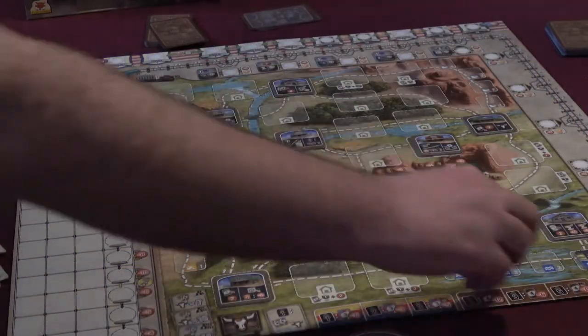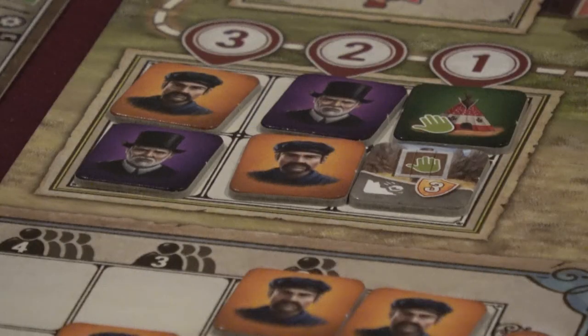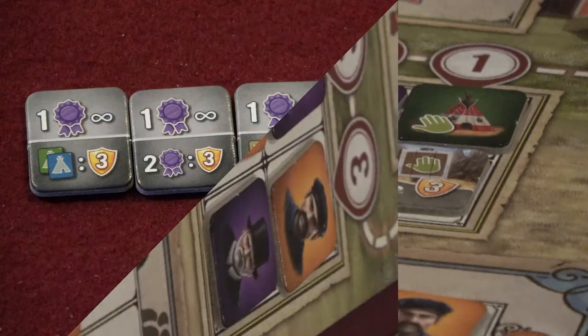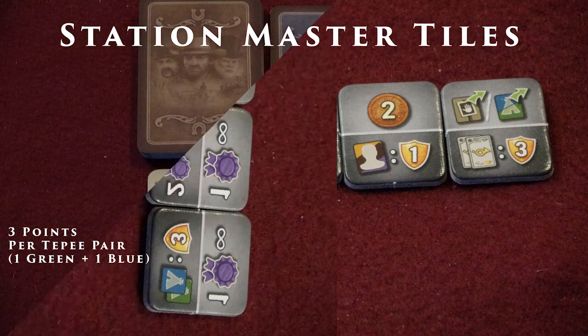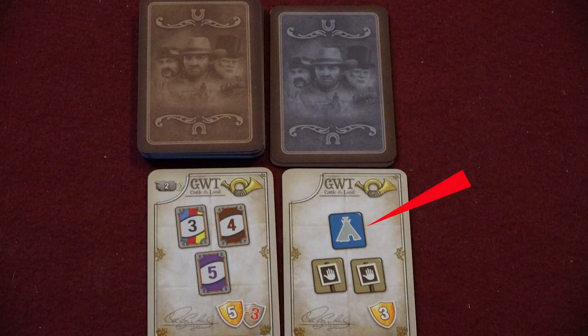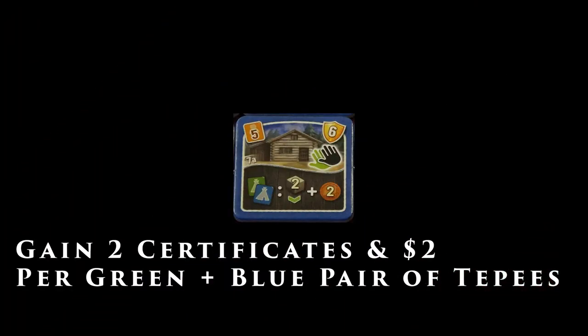Hazard tiles also count as a building if you choose to or have to stop on them, at which point you can take one of your auxiliary actions. The flood, drought, and rockfall hazards differ in where they are placed upon the board when drawn. Teepee tiles do not have an inherent point value themselves, but can be worth points at the end of the game through a station master tile, and are also important in completing many objective cards.